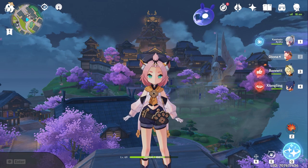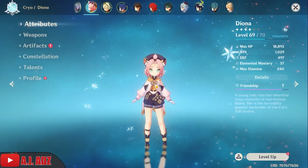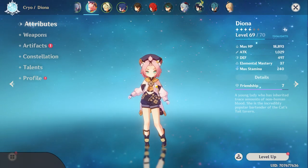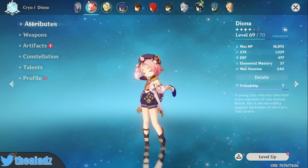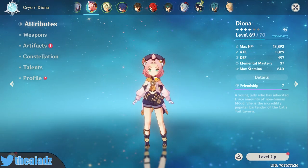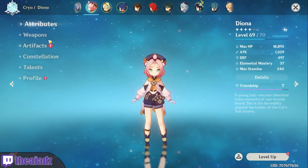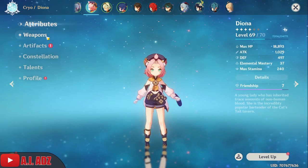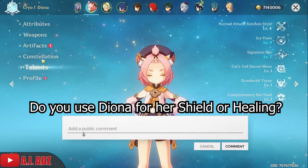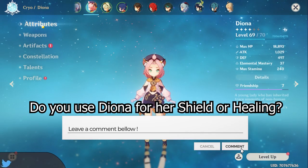I'm not going to lie, I pretty much don't have any gameplay for her, so we're not going to show any gameplay. My build isn't the greatest, that's why I didn't do any gameplay for her — I haven't invested in her. But she can be decent. I've used her on an actual team for quite a while; she's friendship level seven, so she is viable.